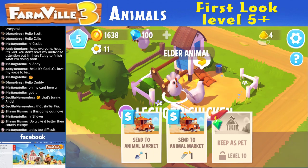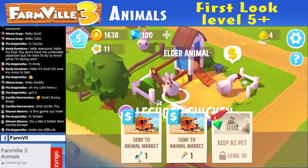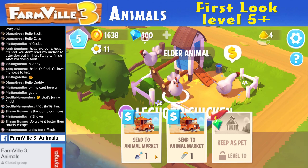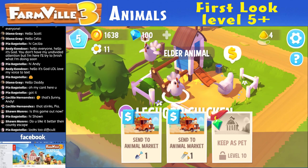Animals become elder after they grow babies up. Elder animals do not produce items anymore, but can be sold for great rewards. Send animal to market — we can sell the chickens everyone. It costs a saw or a shovel — so I guess you're going to use the shovel or saw to send the chicken to market.